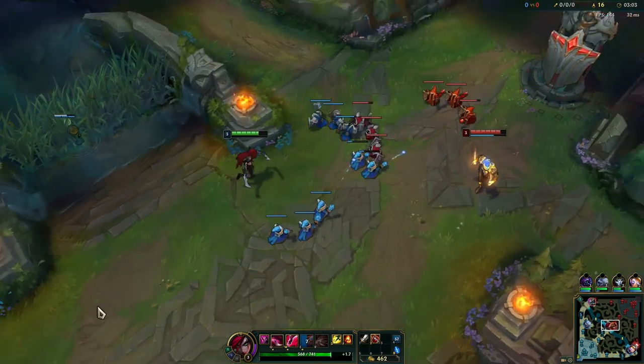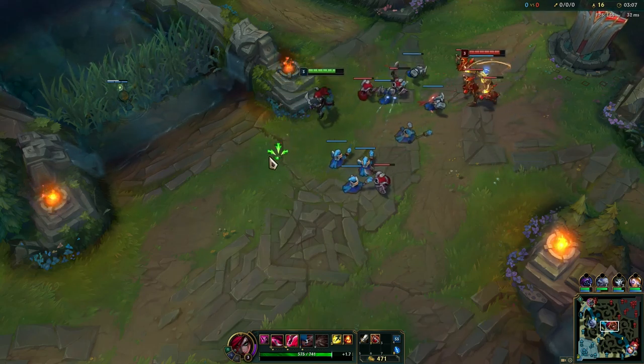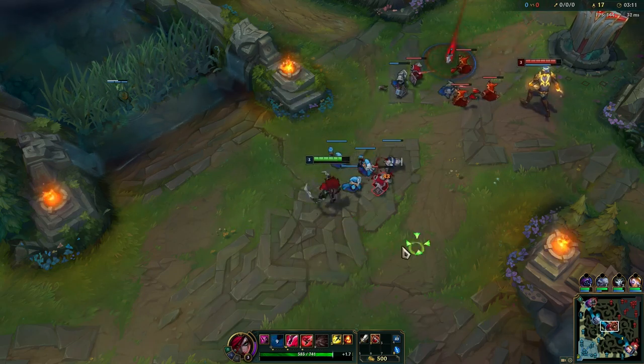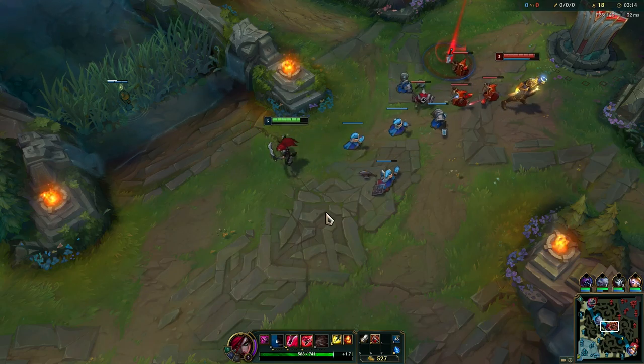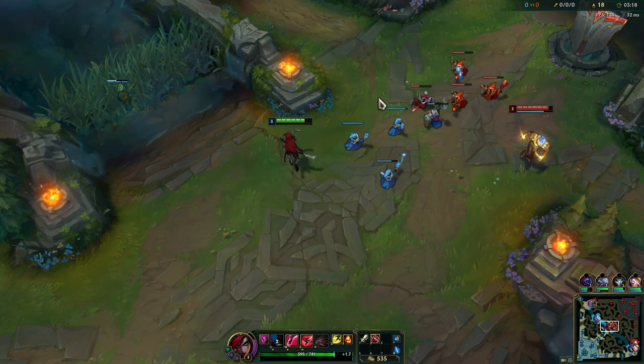We just have to farm. We really want this wave to crash into the tower if possible, but it's also risky for us to push. Brand is really strong early. He is not pushing either.